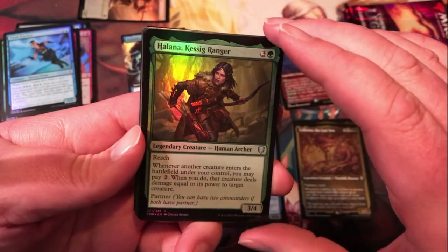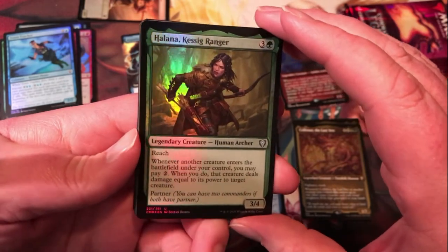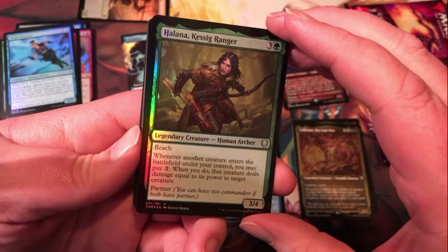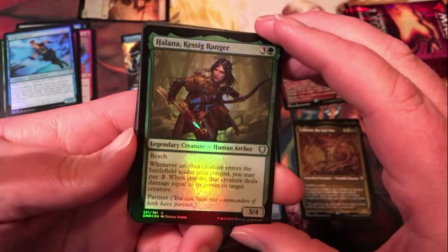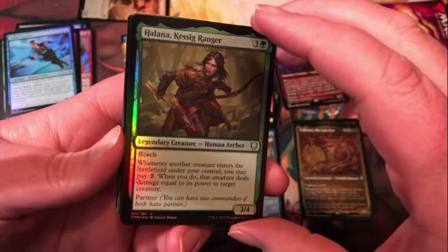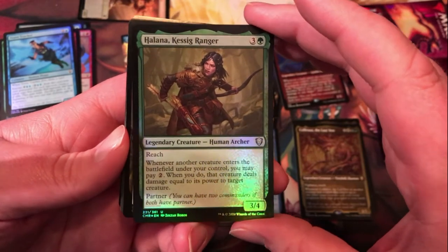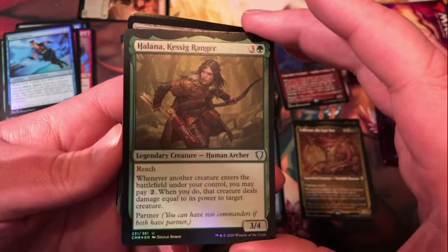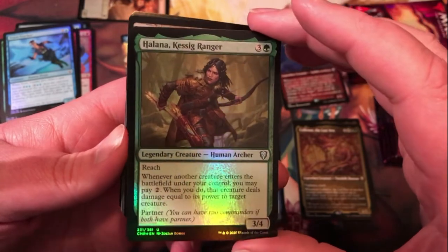Alana Kassig Ranger — I saw someone run this as a commander in a draft tonight. Actually someone confiscated it from the player who played it and did a lot of work with that ability. Whenever another creature enters the battlefield under your control, you may pay two; when you do, that creature deals damage equal to its power to target a creature. Very nice potential removal.